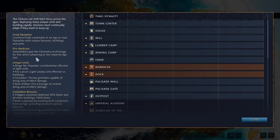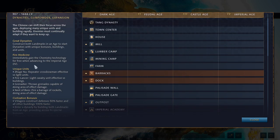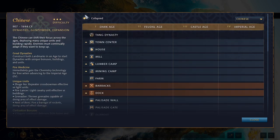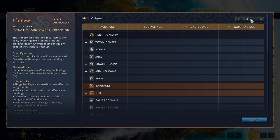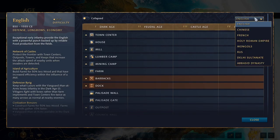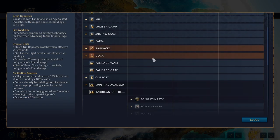Unfortunately, with Chinese, for being such a complicated civilization, there really isn't a lot of great description right here. I'm going to do my best to go through all of these intricacies with the civilization and still be brief in my explanations. I just realized their unique units are listed before their civilization bonuses, whereas with the English they listed their civilization bonuses first. So in an attempt to be more consistent than the game itself, let's start with the civ bonuses.